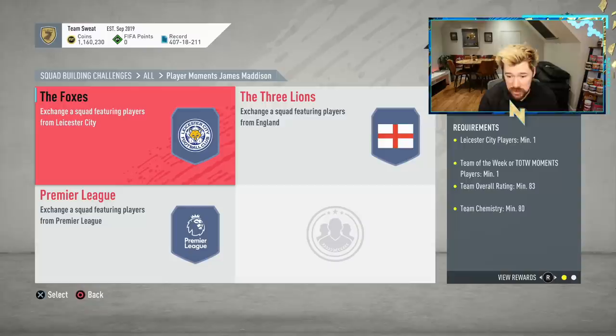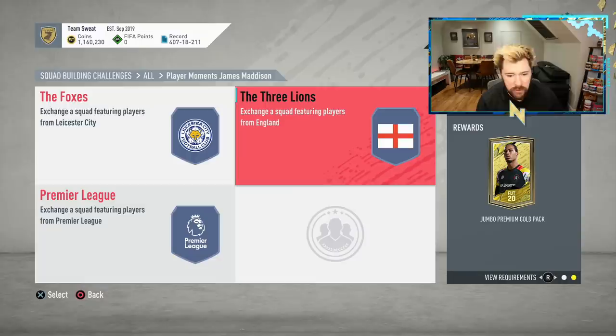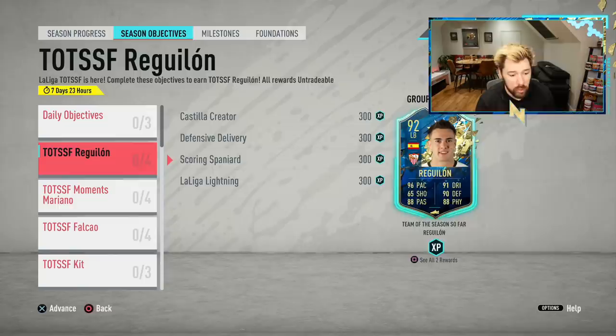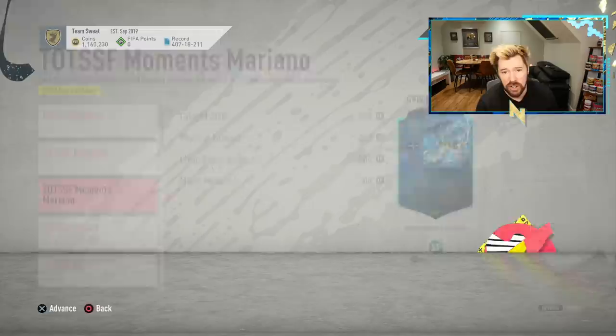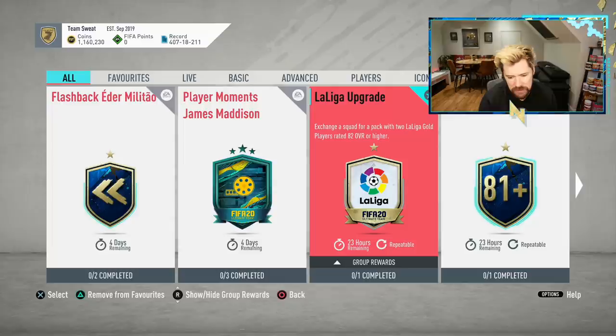The first one is an 83-rated squad with an inform - not too bad at all. The second one is an 84-rated squad, and the third one is an 85-rated squad. That is not terrible. You can forge this a lot cheaper - if you were thinking you're never going to use the players in season objectives, your Reguilon, your Mariano, your Falcao - Falcao is all but one in rivals and Mariano is all squad battles. That's a 90 and an 89 you can put in and get a James Madison that would actually be helpful. So, an 83, 84, and 85 - not too bad.